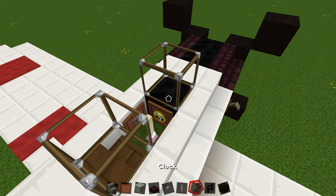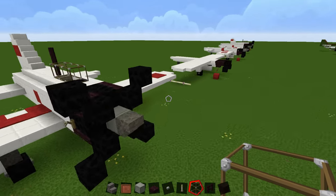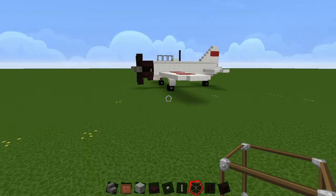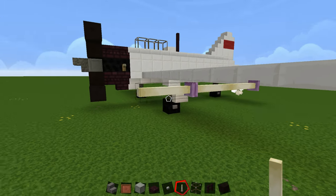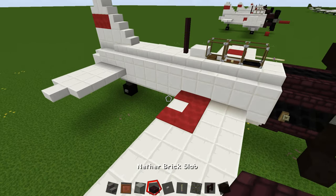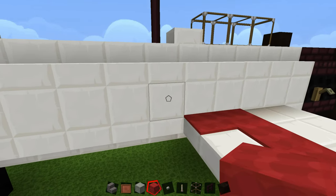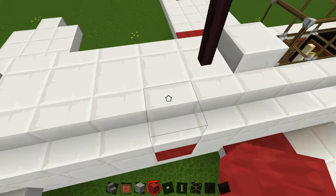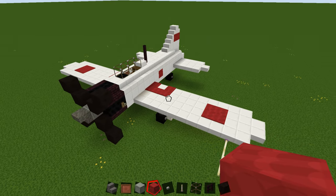For the pitot tube, grab your end rod. Come out to this block on the wing — it's one block from here. Leave this one, then go one, two, three. And there's your pitot tube. For the roundel on the sides of the fuselage, come right to where this fence post is, go back by one, and place your roundel there. Now you're done your Zero.